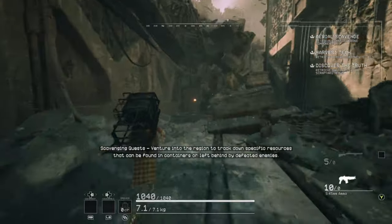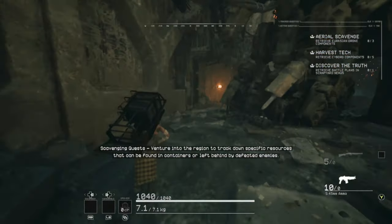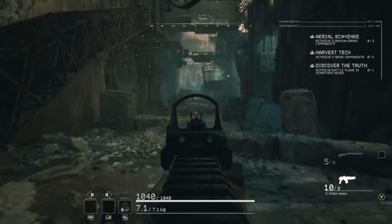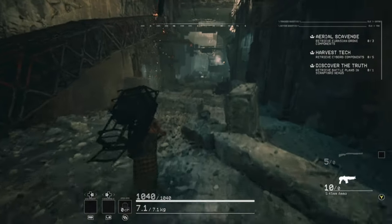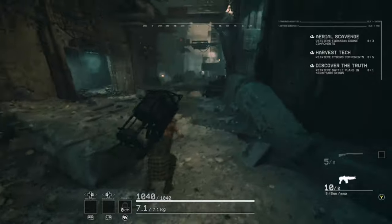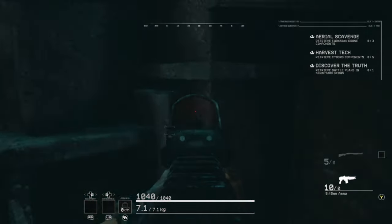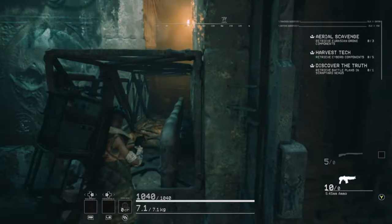I'm gonna show you Scavs how to discover the truth, or how to find battle plans in the scrapyard nexus. You can either go left up the pipes or to the right — I chose right this time. What you're looking for is a trash can marked storage. It looks like an ammo crate but smaller, and it spawns in one of several places.